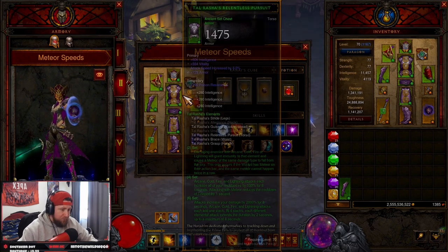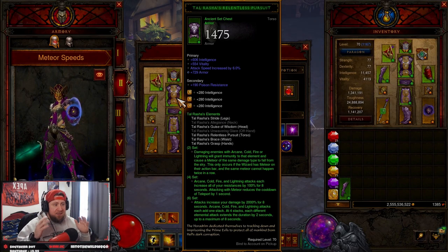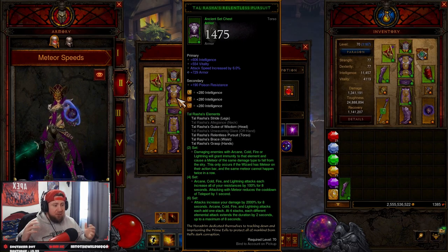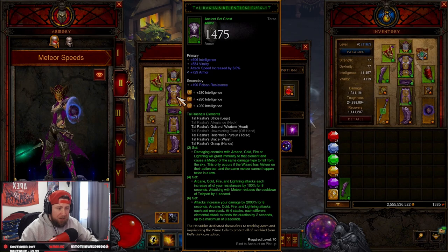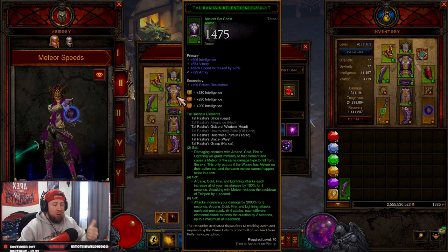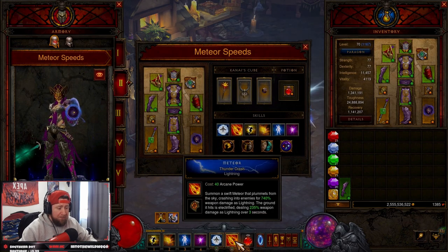If you want to see a T16 variant for Tal Rasha's, I'm not going to go into too much detail on the Tal Rasha's abilities — everybody should know this. We are rocking the best build in the game as far as power and overall capabilities. You're going to get all resist from all four elements and increased damage for eight seconds with all of the stacks of elemental damage, which is done through our meteors.